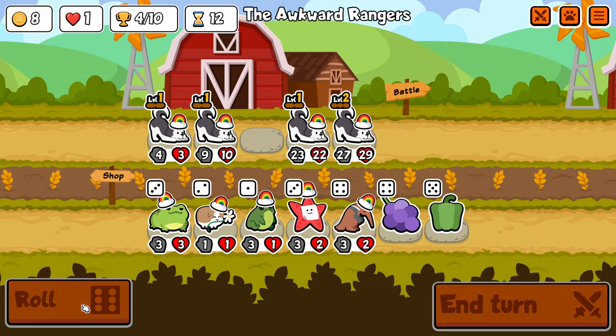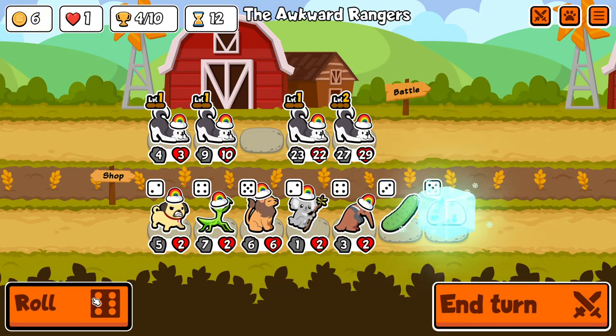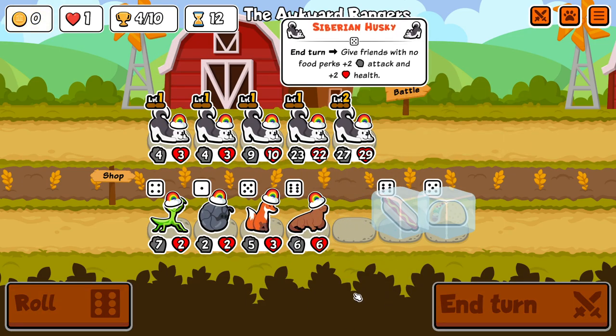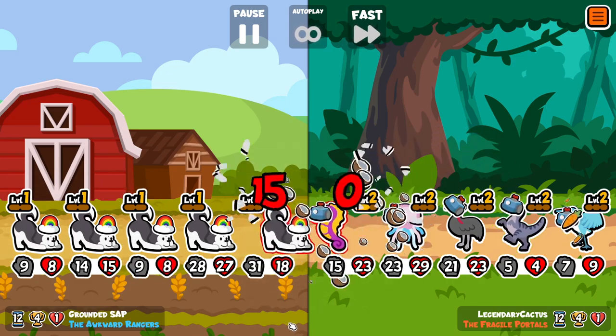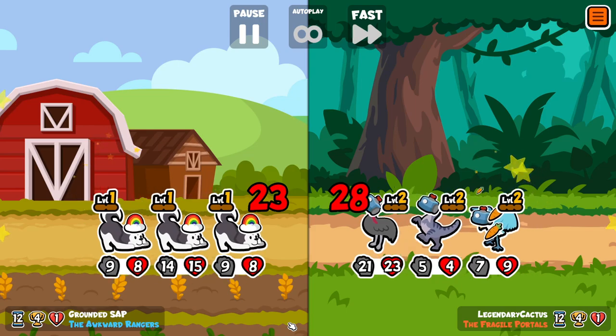Now you might think, just buy some food, buy Zebra or whatever. Well, it's definitely worth rolling down for the Husky, because the Husky itself is going to receive plus 5-5 from the other Huskies and it's also giving plus 4-4 in total, so you're getting plus 9-9 if you find it early enough. We're quite lucky there to get it on the last roll.